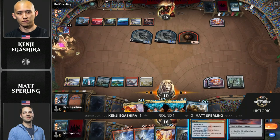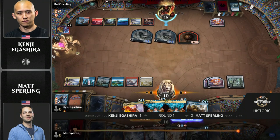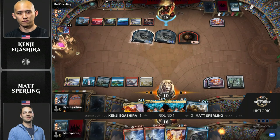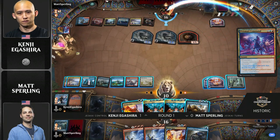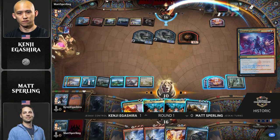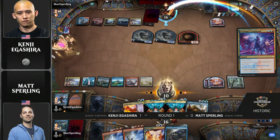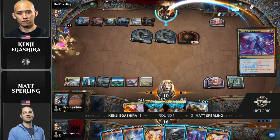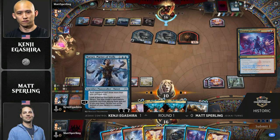It looks like Sperling with the Prismari Command is actually considering if he'd like to cast it, perhaps to see some fresh cards from his library. He also could go upstairs with it if he wants. It looks like he's going to go for treasure token, draw two, discard two. Do you think Kenji is feeling pressure here to just start unloading some of these counters? The Prismari Command isn't too much of a concern, but he will want to counter something. If you're on Matt's side, he's probably just looking for more uncounterable cards — ideally more Shark Typhoons or Nezahal.